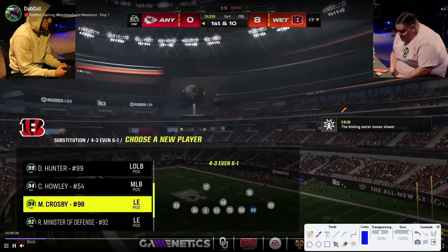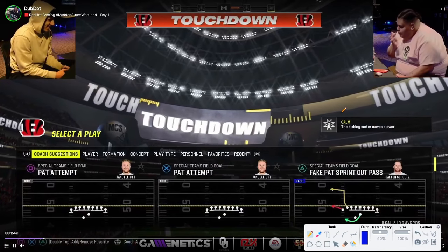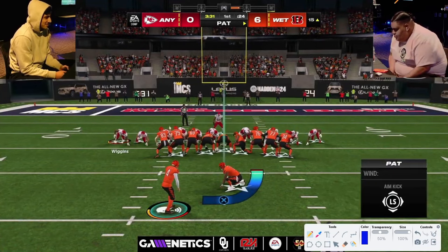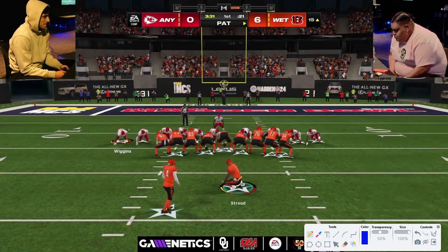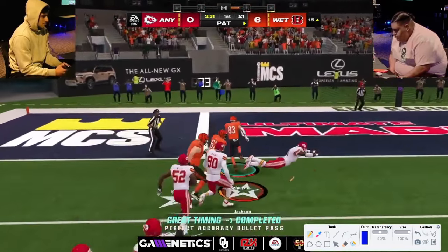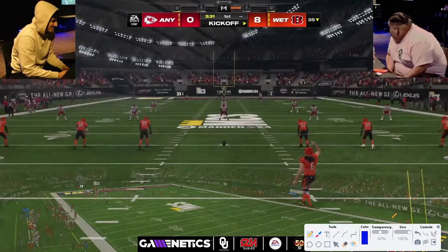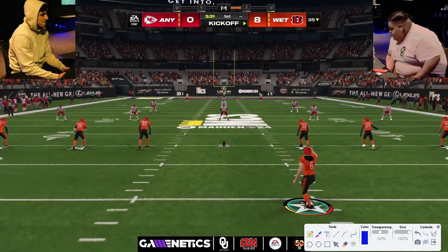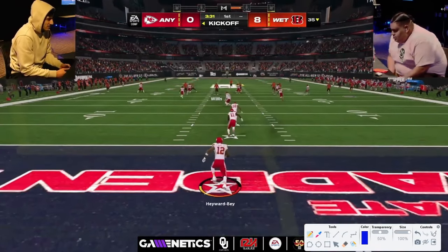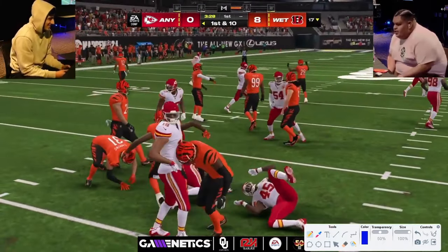John gets on the board early relatively easily. He actually goes for two — spoiler alert, he gets it. John is also in 6-1. He's using CJ Stroud as his backup quarterback, probably because he has some ability for free. It might be gift wrap — let me check the Madden database real quick.